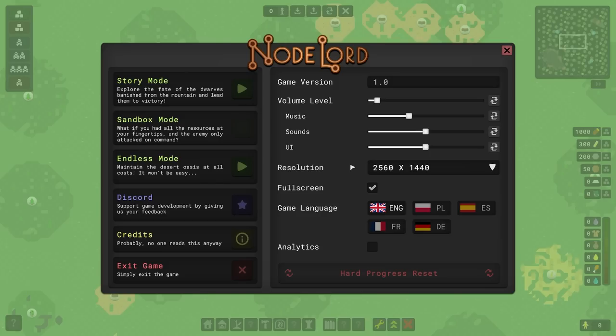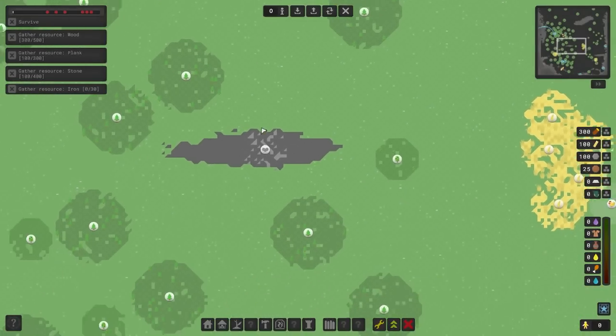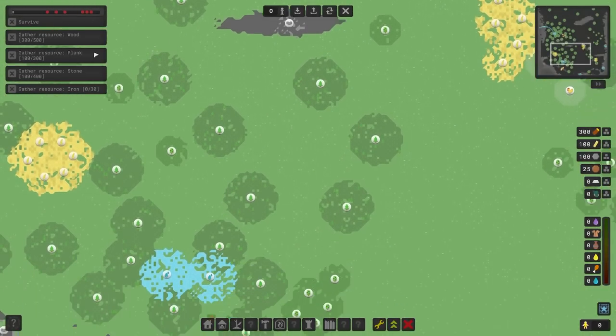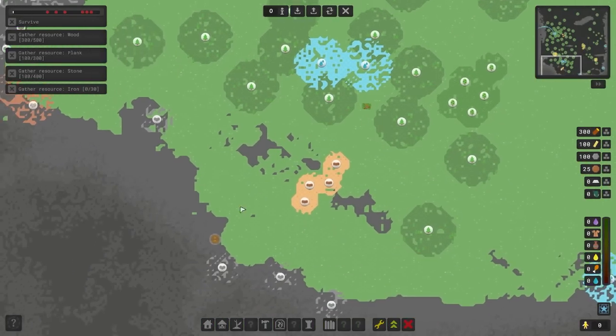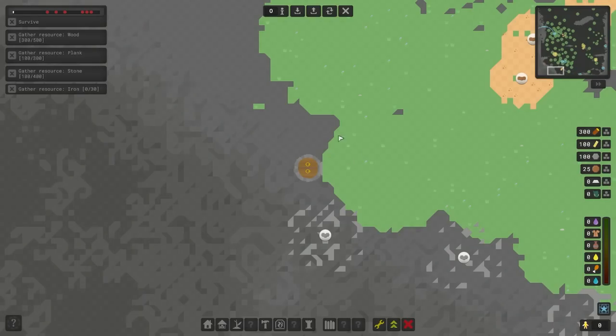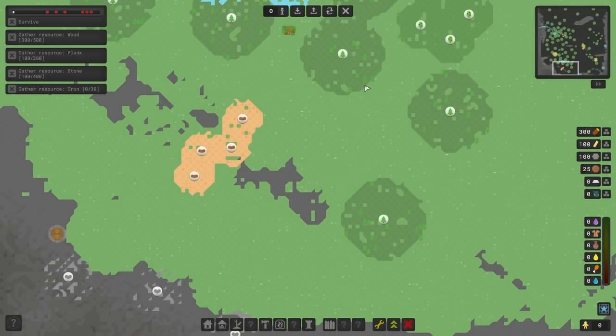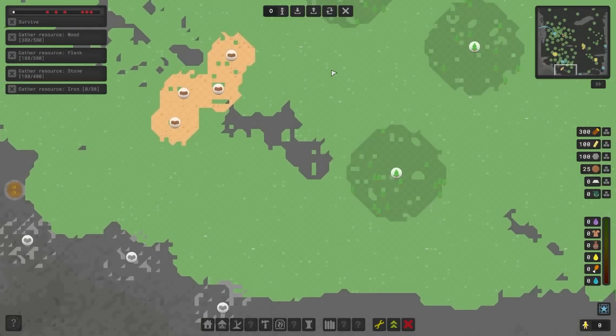Today we're checking out Node Lord, which is an automation, base-building style game with a few really interesting twists. Let's jump into story mode - it doesn't particularly matter which game mode we play on, but for now we'll play on story.